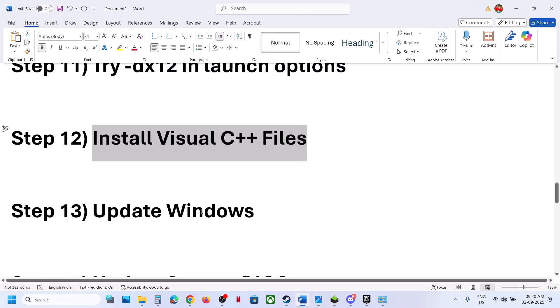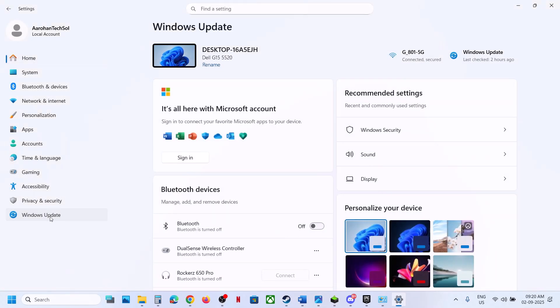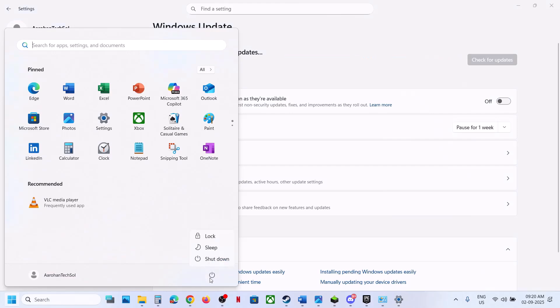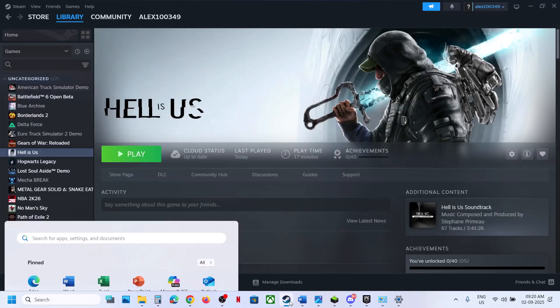The next step is to update Windows to the latest version. Open Windows Settings, go to Windows Update, and click on Check for Updates. Once all updates are installed, restart your computer, then launch the game and check.